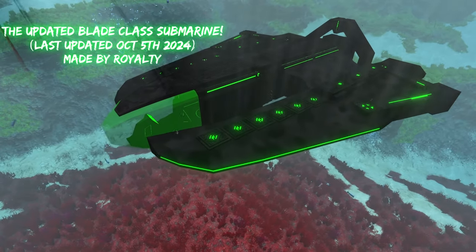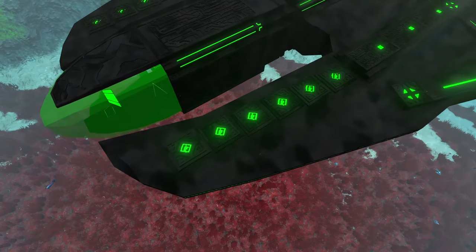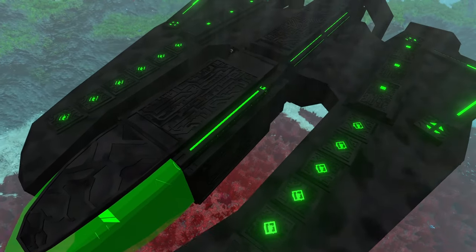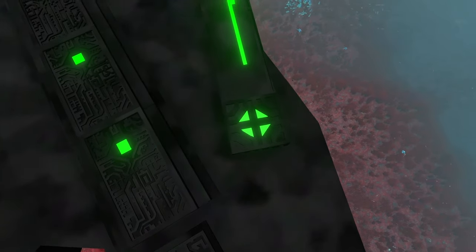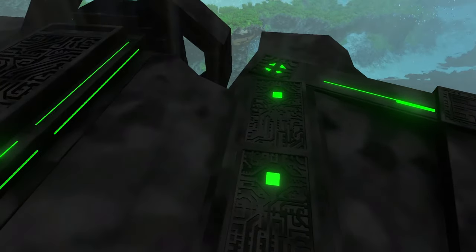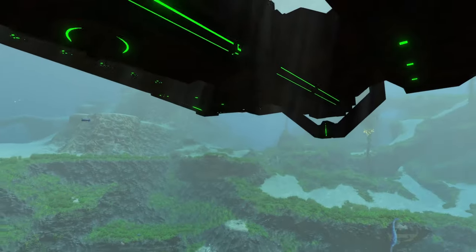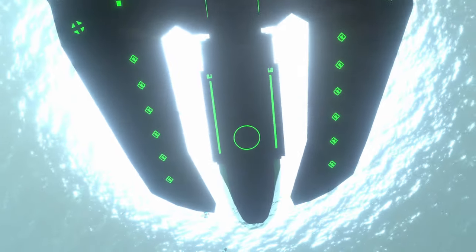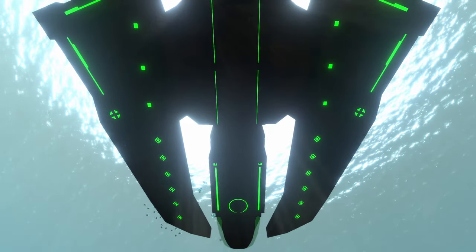This thing looks freaking gorgeous. We got all the different precursor symbols all over the top of the submarine — some look like little diamonds, and there are also different shaped symbols, like diamond-shaped ones, triangles, and squares. Underneath the submarine it looks similar, and we can also see the hatch — that little circle right there. This thing looks monstrous from the bottom.